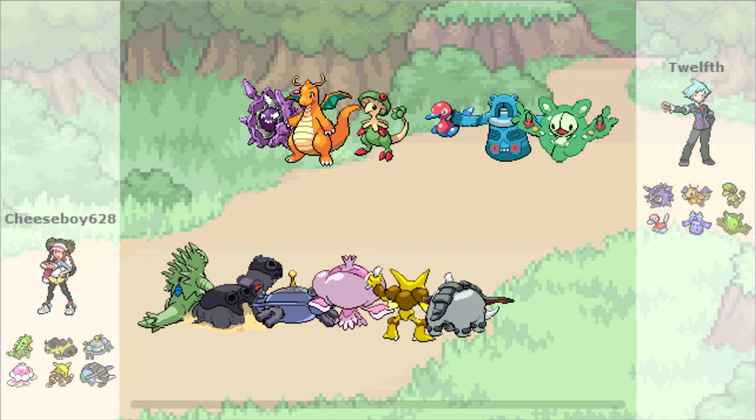Looking at his team, honestly I'm not too threatened. Looking at the Cloyster, my Hippowdon can easily take a hit, and if it's Focus Sash the sand will easily get rid of that - just take it out before it sets up. Donphan will be able to set up some Stealth Rocks so Dragonite won't have Multi-Scale, plus Stone Edge can clean out a Dragonite pretty easily.